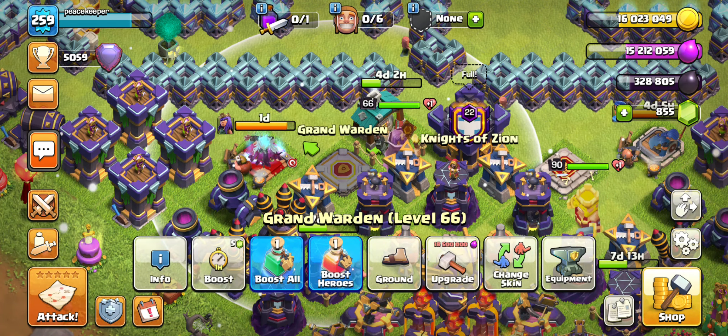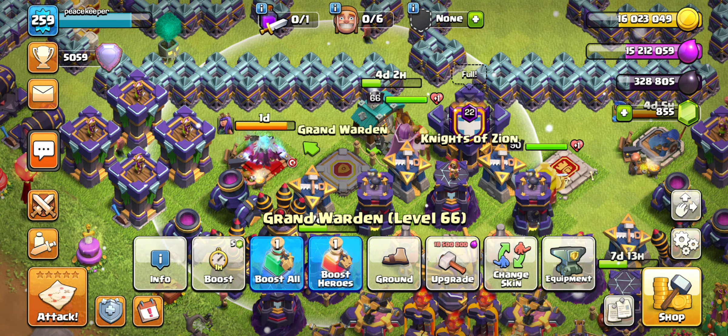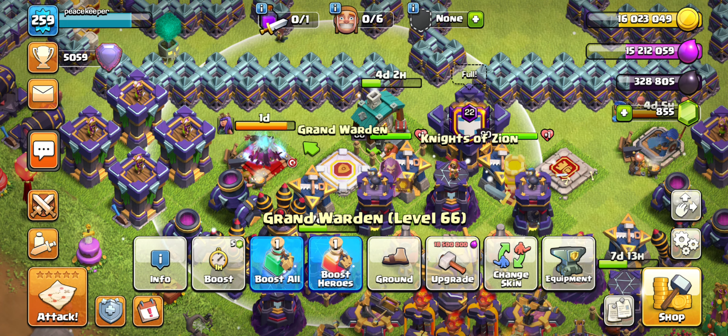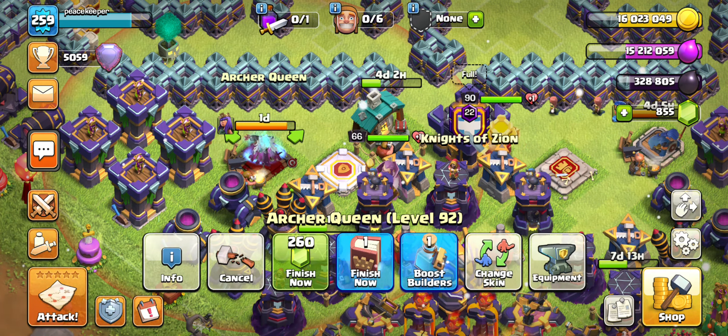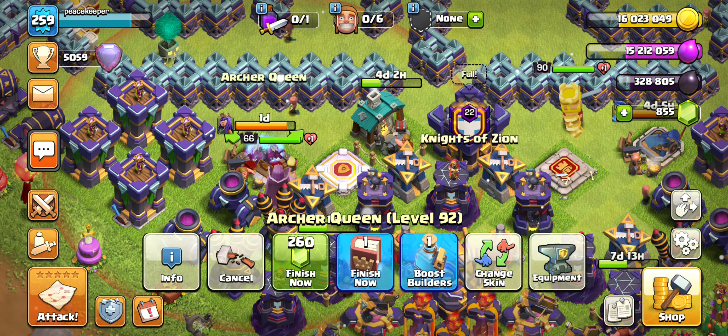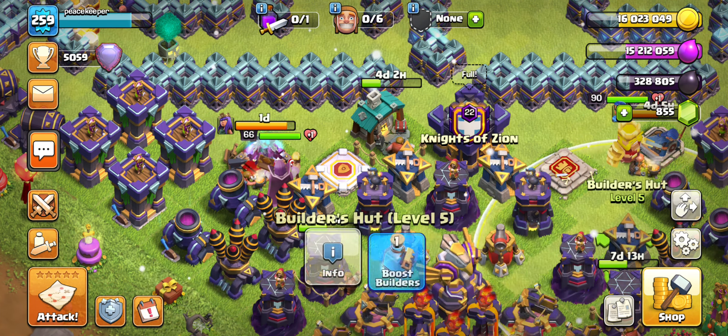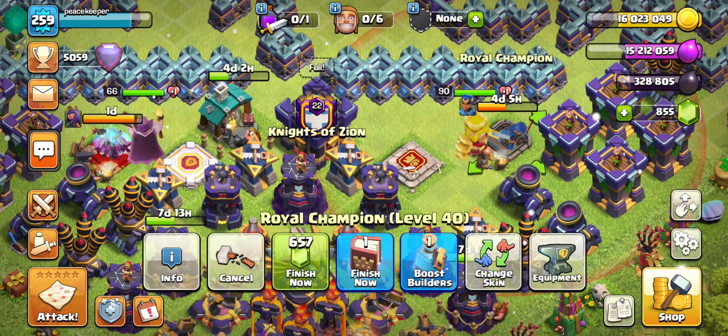I could use both books on the Warden if I want to, because each gives me two levels which should bring him to level 68. Or I can use two hero books on the Queen, which would take the Queen to max. So you can see where I'm going with this — it still works out technically and we're still going to have a max hero, even though we don't have a max Warden yet.